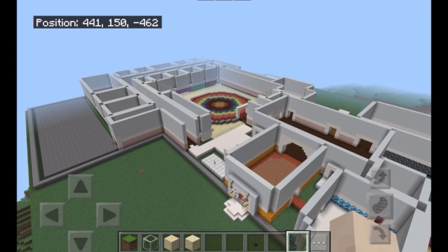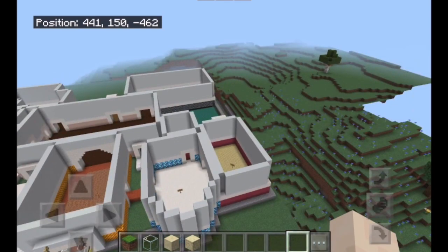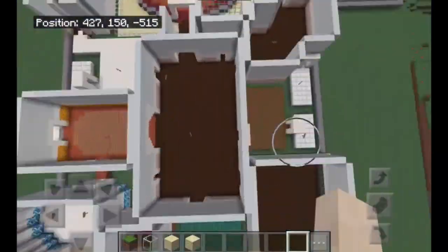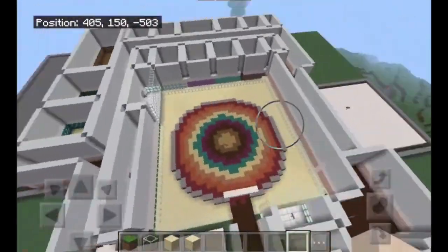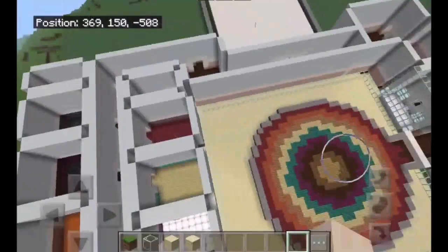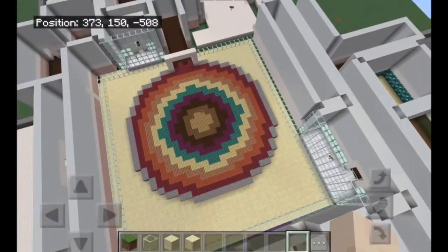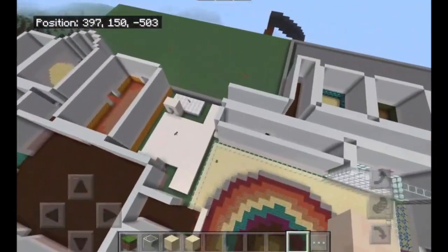Hi guys, welcome back to a brand new Minecraft video. This is the 8th part of me making my friend's dream clubhouse. For this part, we're just going to make all the rest of the walls for these parts, and then we're going to work on the aquarium a little bit. The only change I made from last part is I replaced the grass with sand so we can get started with the aquarium easier.